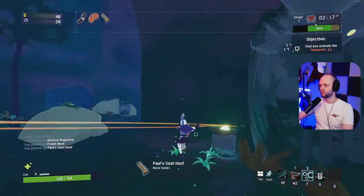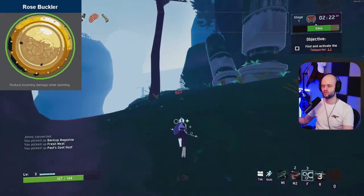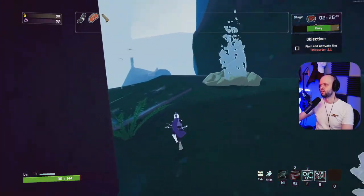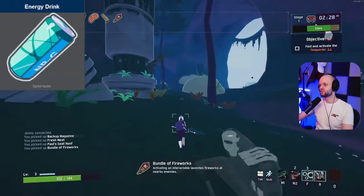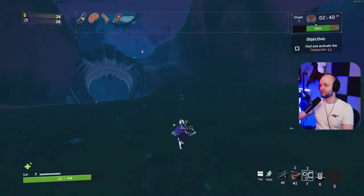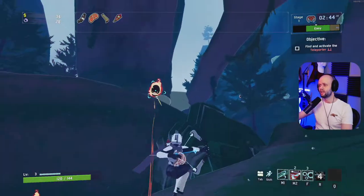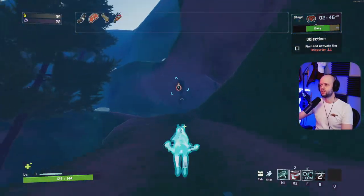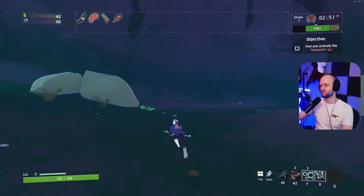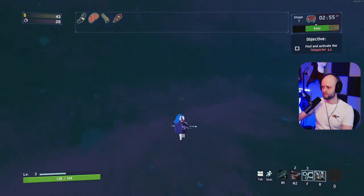Furthermore, there are several items that take advantage of you sprinting. You can talk about the Rose Buckler, which gives you about a 23% damage decrease or mitigation if you're sprinting. You can talk about the soda can as well. Get in the habit of always sprinting. This isn't just for hunters — even if you're playing the Engineer, you want to be moving around all the time, just because you have the bubble doesn't mean you should be in it all the time.